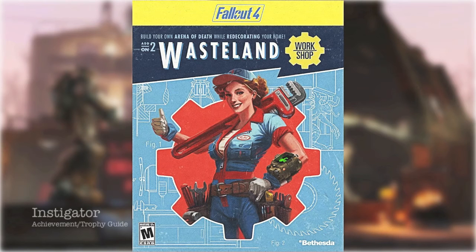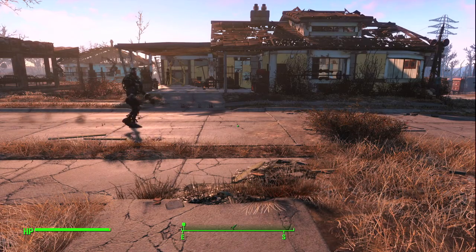Hey everybody, Sean here from Vigamiac.com. Here we are today in the Fallout 4 Wasteland Workshop DLC, grabbing the Instigator Achievement, which is to start a fight in your settlement.